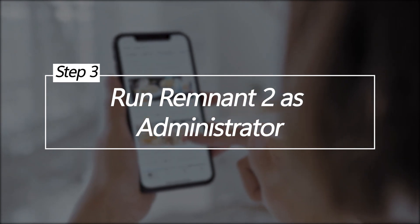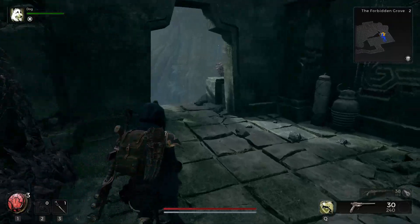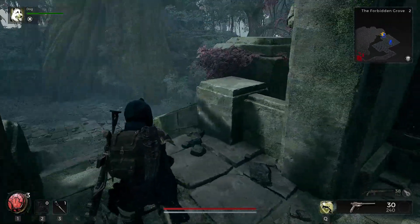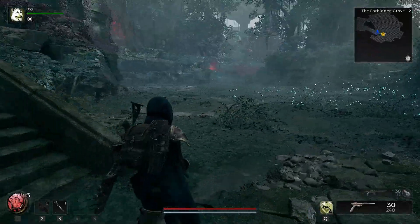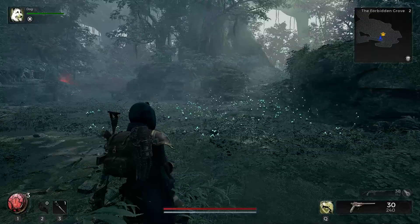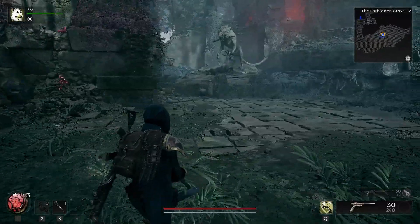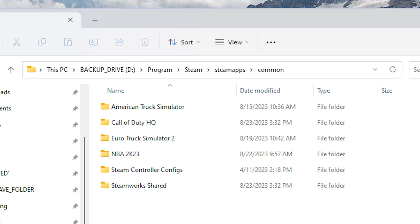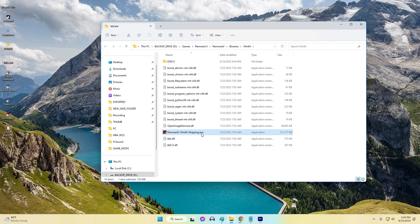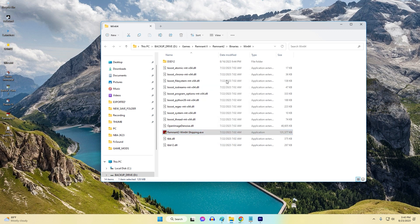Run Remnant 2 as administrator. Running Remnant 2 as an administrator can resolve the black screen issue by granting the game higher system privileges. This can prevent conflicts with other software and ensure proper access to required resources, potentially resolving display problems. Locate Remnant2.exe in your game install folder, typically in Steam\steamapps\common, then right-click on it and select Run as Administrator. See if you can now get past the black screen.